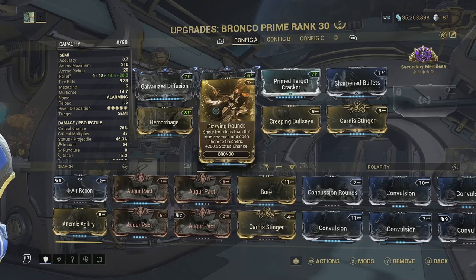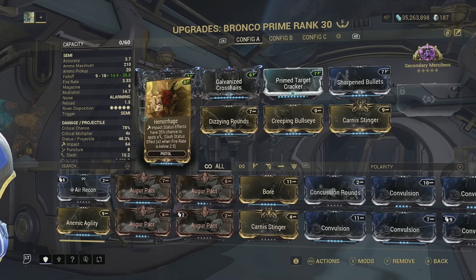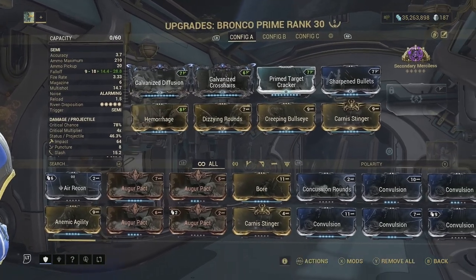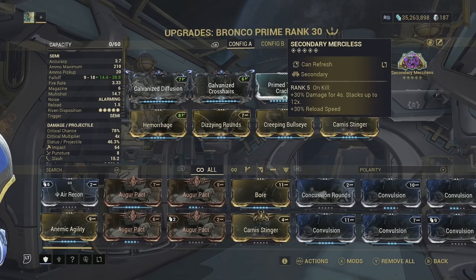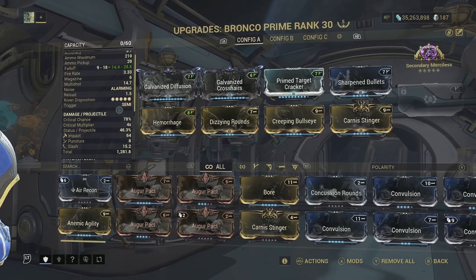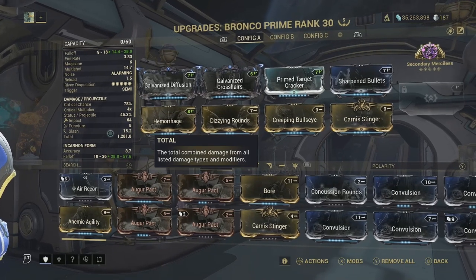This is actually a very good mod, and if you are looking to stun enemies and finish them with your melee weapon, this is a good setup for it. Then we have the classic Hemorrhage — Impact status effects have a 35% chance to apply a slash effect, times 2 when fire rate is below 2.5. Our fire rate is 3.33, so unfortunately we won't get the double effect. We're also running Secondary Merciless as the arcane — on-kill plus 30% damage for 4 seconds, stacking up to 12 times. Crit chance sits at 78%, crit multiplier at 4x, status per projectile at 46.3%, doing mainly slash for 1,281 damage.